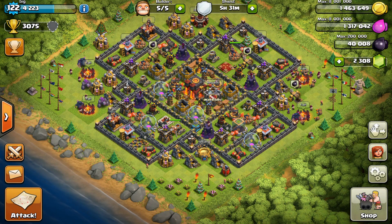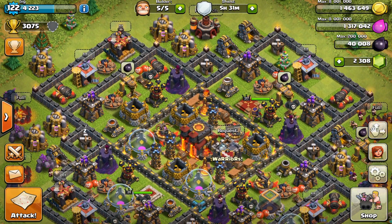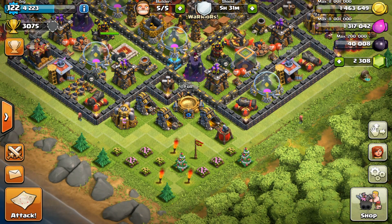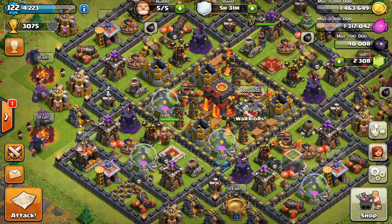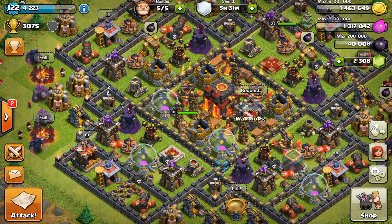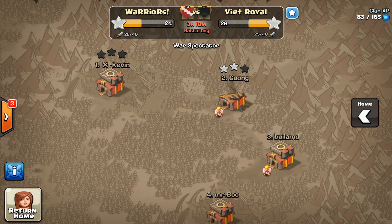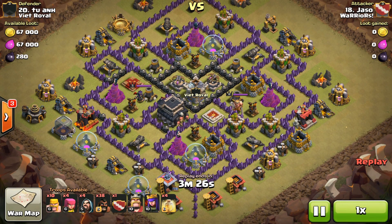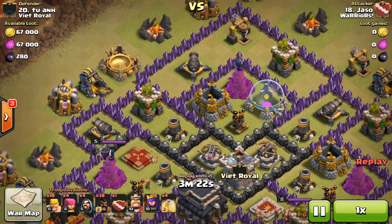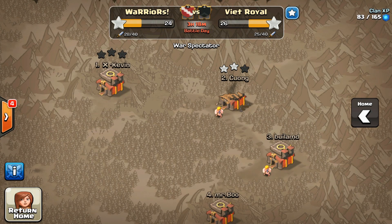Defense ranges can now be seen even when the defense is under construction. Defensive modes can now be changed even when the defense is under construction. And defensive buildings now initially point away from the town hall in combat. Let's look at this clan war replay — as you guys can see, the archer towers, the cannons, they're all pointing away from the town hall. Everything's pointing away from the town hall. We always had cannons rotate and point at the town hall — why would you target your own town hall? Makes no sense.